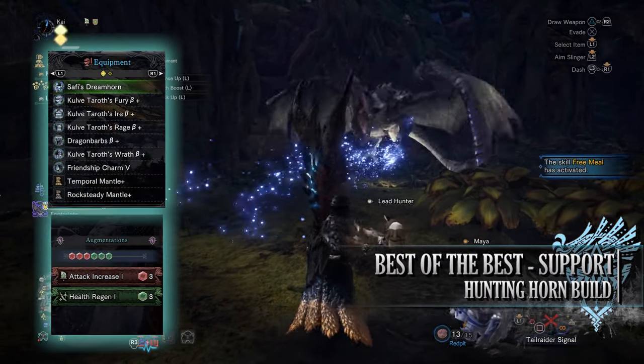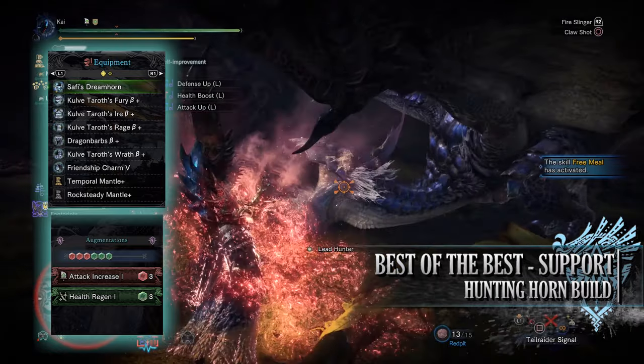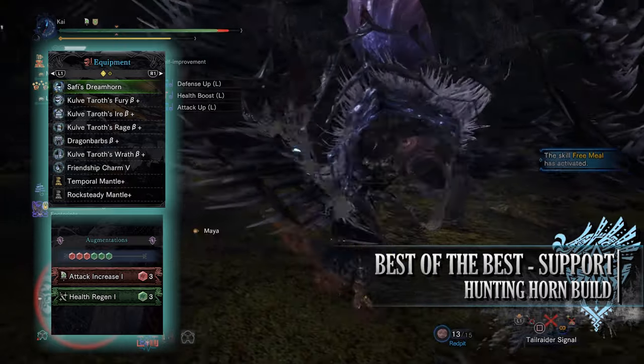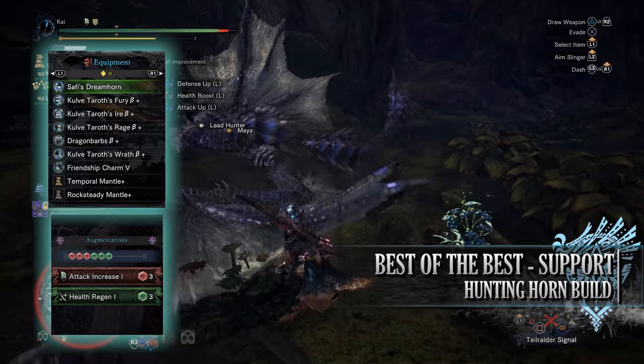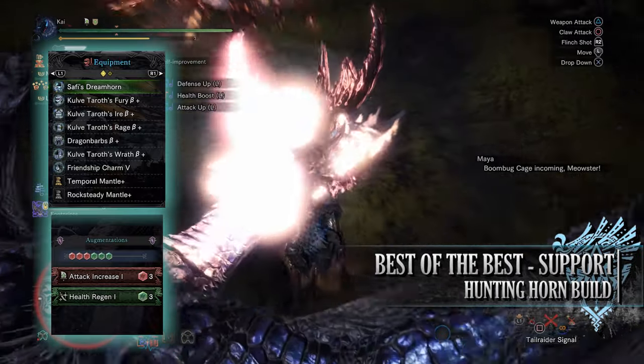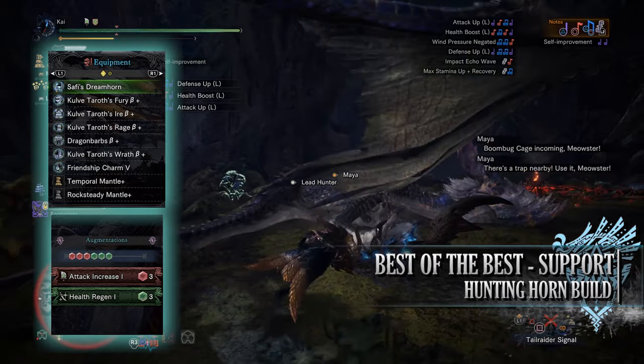For this build you'll need the Kulve Taroth Fury Beta, the Kulve Taroth's Ire Beta, Kulve Taroth's Rage Beta, Dragon Barbs Beta and Kulve Taroth's Wrath Beta. I'm also using a Friendship Charm 5 and for my weapon I'm using the Safi Dreamhorn. This has a health regen augmentation and an attack increase augmentation. As for the awakened abilities on it, there are no mandatory ones really in all honesty.